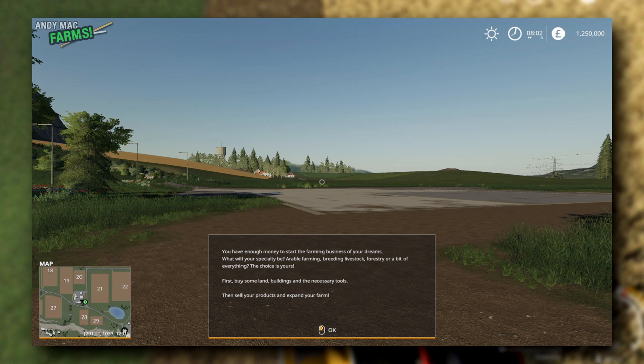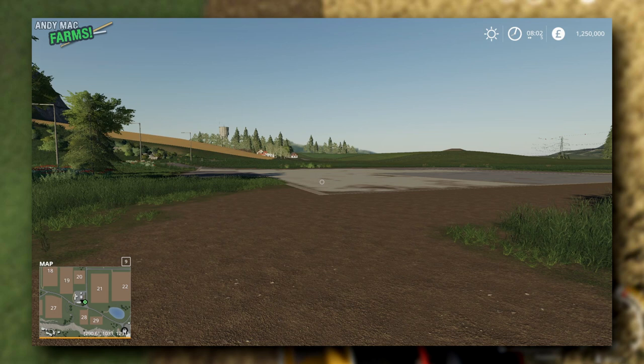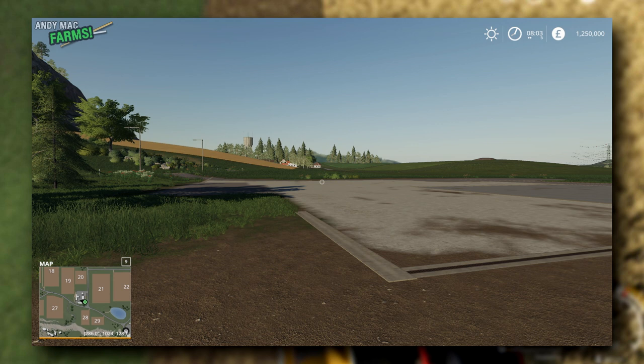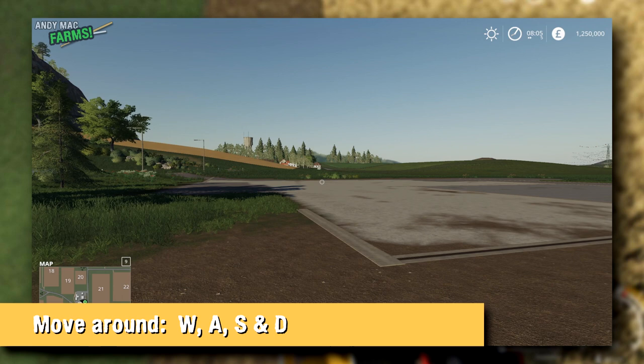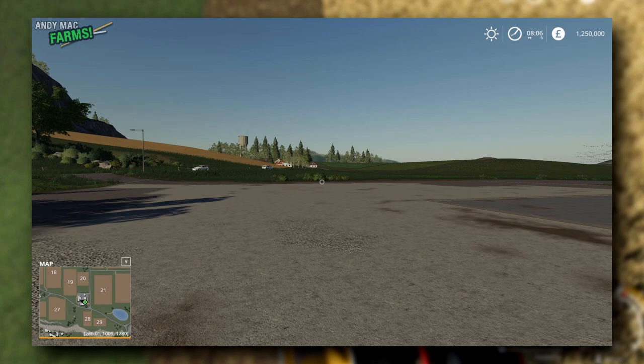I'm using my mouse to look around, controlled with my right hand. On the keyboard, I'm going to use W to walk forwards. All the controls I'm showing you are on a PC — if you're on PlayStation or different platforms it might be slightly different. W, A, S, and D are very common shortcuts: W to walk forward, S to walk backwards, A to shuffle left, D to shuffle right. Hold down Shift while walking to run a little bit faster.